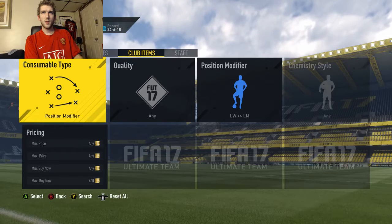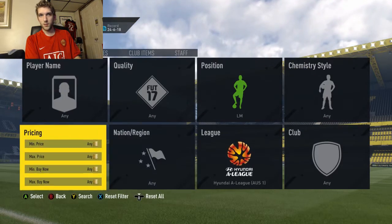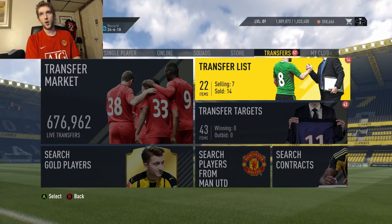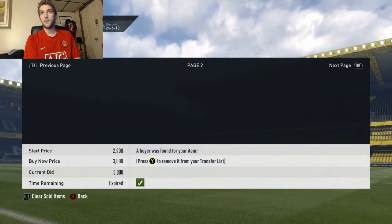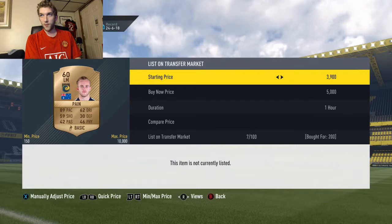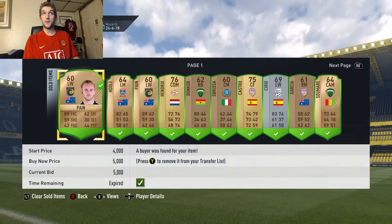Let's check one more time just to make sure. I'm going to go left mid, Australian League, search all of them. 7,000 to 9,000 — so technically I could list him for about 7,000 and still make profit. I'm not going to be greedy though. I'm going to list him for 5,000 coins, maybe even 4,000 — I'll explain why in a second. I've done this probably 10 times throughout the day, let me show you a few of them.